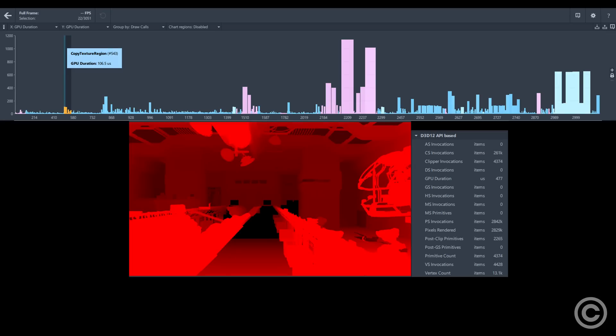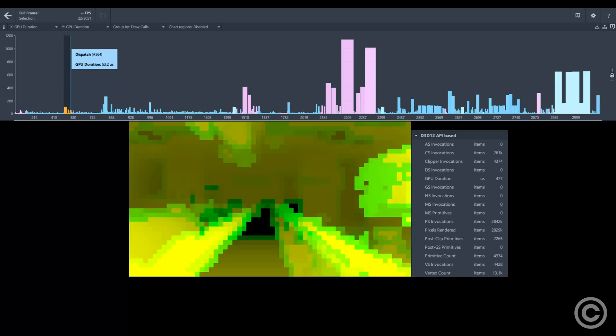Most of this portion pointlessly copies the depth to an identical buffer just so that a depth MIP chain that's never used is created, though 80 microseconds of this timing is used to downsample the pre-pass for some kind of culling dispatch.